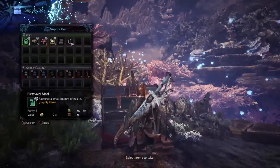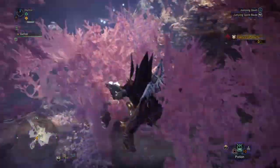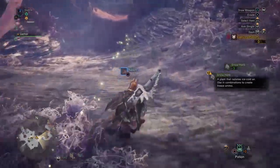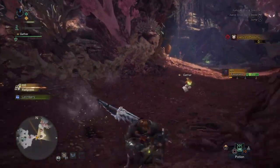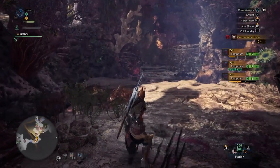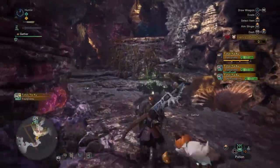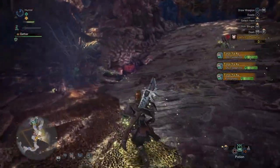All right, let's go on a hunt, let's get her done. It's really nice that it gave you tools, traps, and tranq bombs when it sends you out on these hunts. Looking for those different footprints — it's the Tzitzi-Ya-Ku. I'm just calling him 'The Flasher' because that's pretty much what he does all the time.